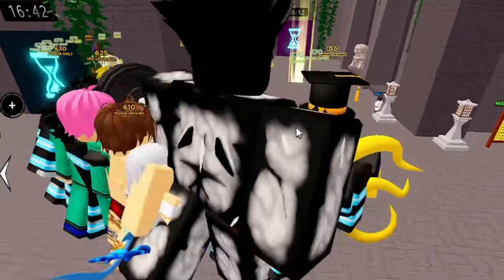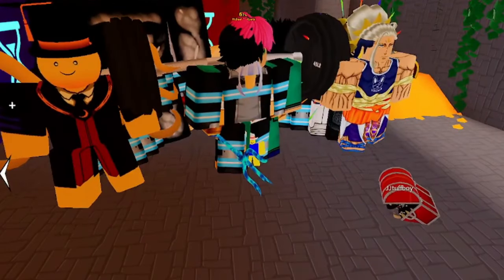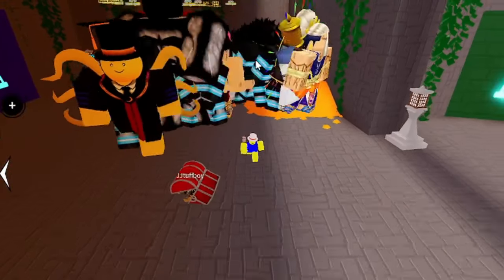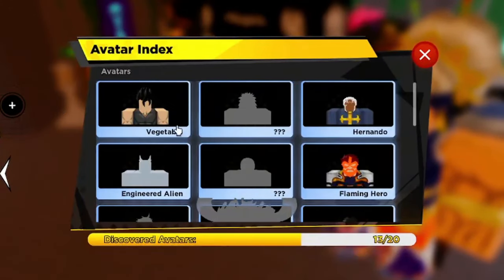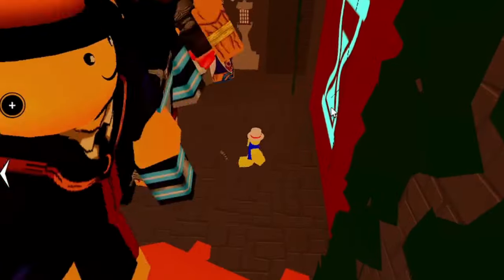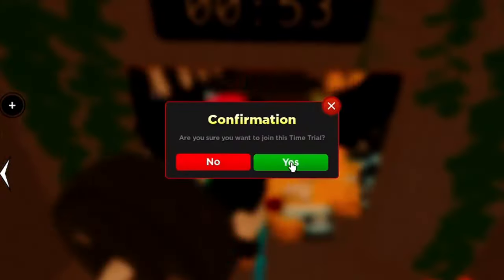We didn't get anything in Infinity Tower — I waited a long time for that. Let's check the other trials. This one has two minutes left and it's the hardest one. I've got two units that are decently strong — 560 KO and 100 KO — but I'd need more damage for a godly trial. If we're really going to do it, I'll need to use a Super Damage Boost and Easter Damage Boost. The more difficult the time trial, the more chance for chests.